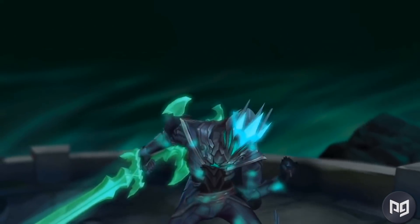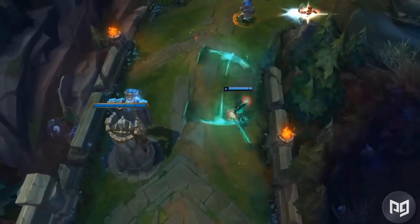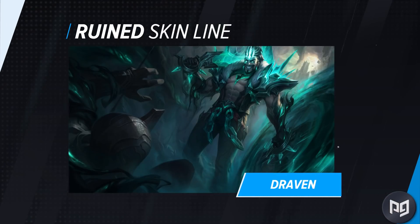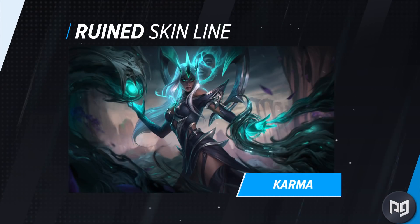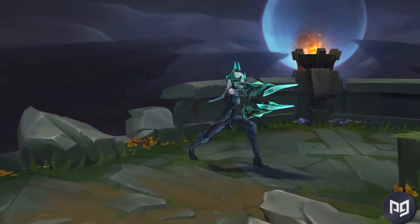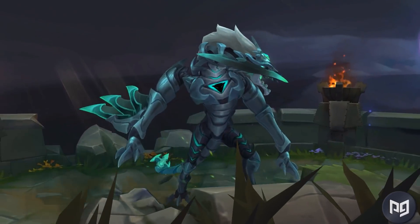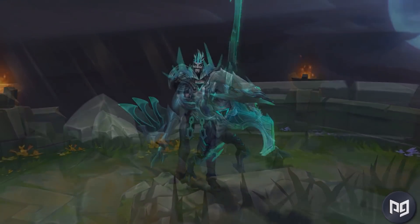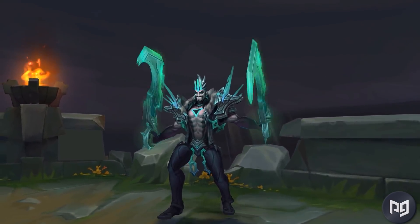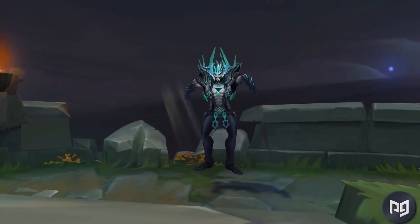Riot's newest set of skins, the Ruined skin line, is probably going to come to Wild Rift whenever the Ruination event starts. I wonder if it'll be as detailed as the League event, since Riot confirmed that the Ruination will drive the story and champion releases for the rest of this year. My bet is that we'll get the Ruined skins as an added bonus, and they won't be that big of a deal once they arrive. It would be weird to try and keep League and Wild Rift on the exact same schedule for lore and champion releases, so don't be surprised if we don't see any of our possessed friends for a while.